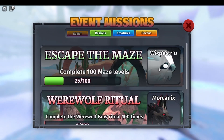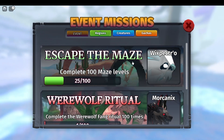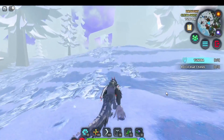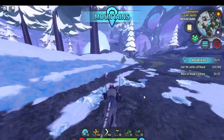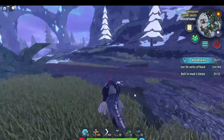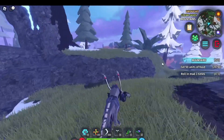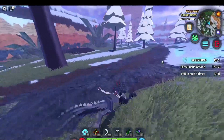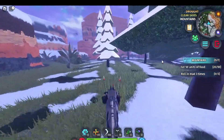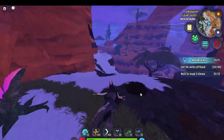This is only level one because I restarted it. In the Halloween event part 2 we have the Wix Spectro, which is obtained by doing the Escape the Maze quest. I've only done the maze about 25 times, but hopefully next week I will have unlocked the Wix Spectro and will play as him. The Wix Spectro isn't a very strong creature, but he's pretty cool.